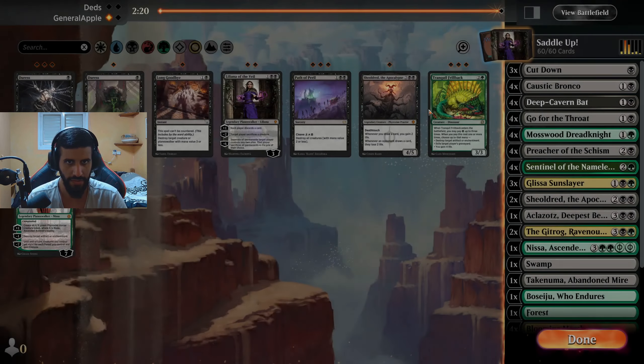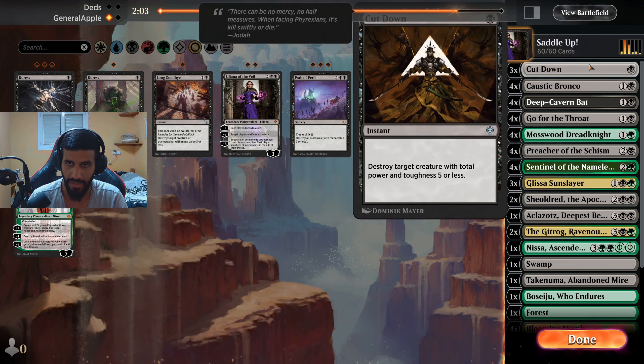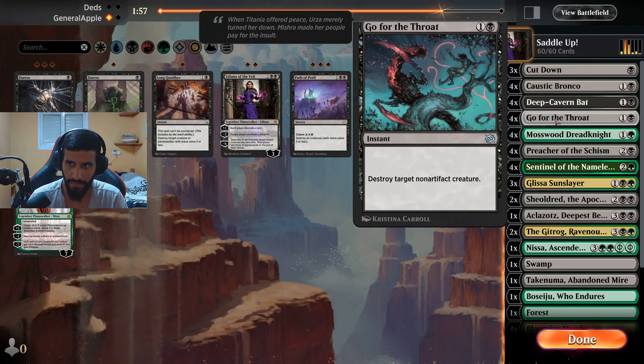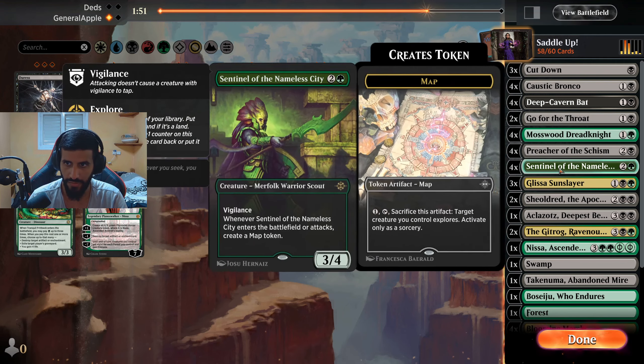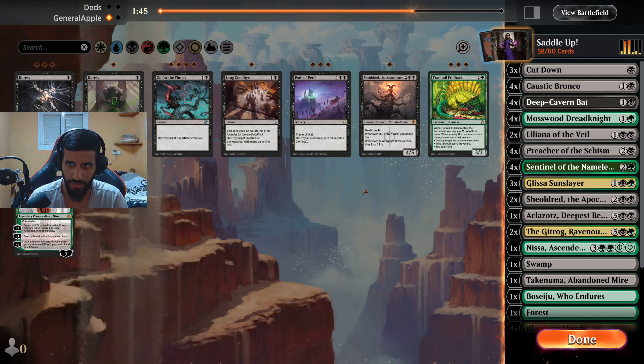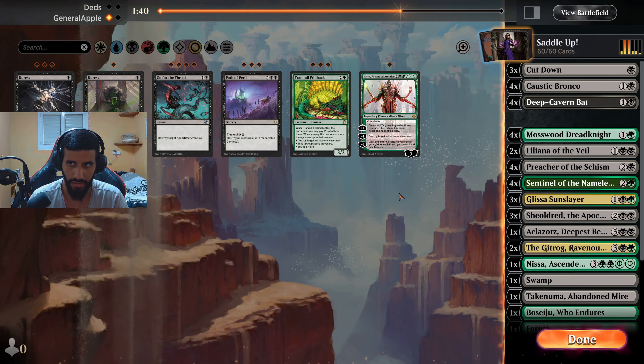Now that we know he plays this, we definitely don't want Thoughtseize. We definitely want Sheoldred and Lily. Sheoldred and Liliana are really good against them - making him discard all of his stuff. Cauldron is good, Go for the Throat is kind of fire. Everything is kind of good - we're just winning. We don't really need Go for the Throat, we just want to push for damage. So we'll take Lily, Sheoldred, and Long Goodbye.